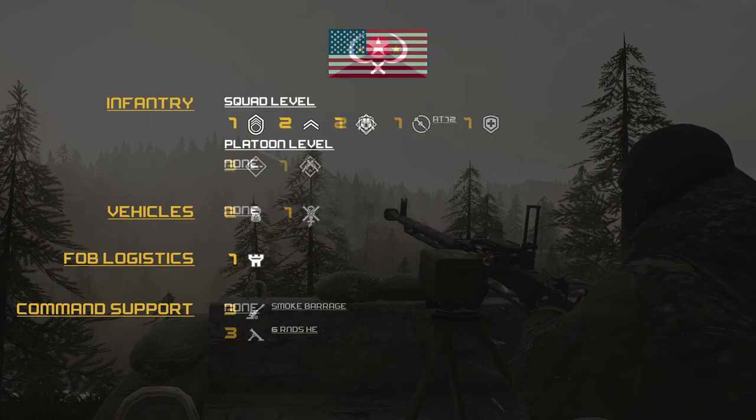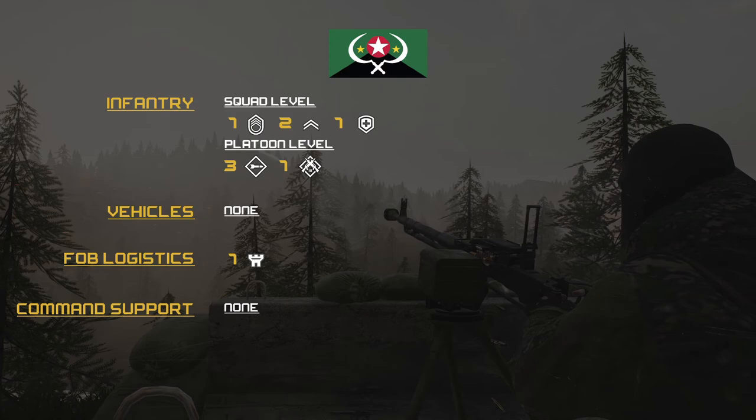The Militia loadout is a little less this time around. Infantry squad level consists of one SL, two FTLs, one medic. Platoon cache has three LATs and one AR to be used throughout the entire platoon — not every squad will have a LAT or an AR. Vehicles consist of none. FOB logistics and support: one FOB, and they get no fire support.